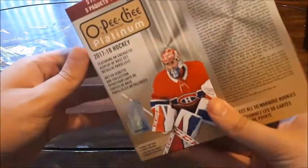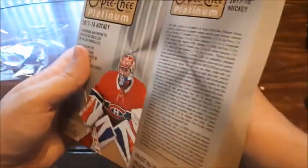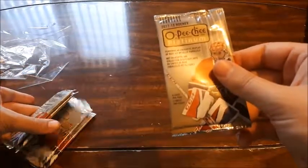What's up everyone, Takedown here, welcome back to the channel. Today I have a blaster box of 2017-18 OPG Platinum that we're gonna be opening up to see what we can get. Hopefully I could get a McDavid — I really want to get a McDavid because I love the style of these cards. Everything in these goes in my PC anyways, so we are gonna see what we can get. Let's start with the first pack.